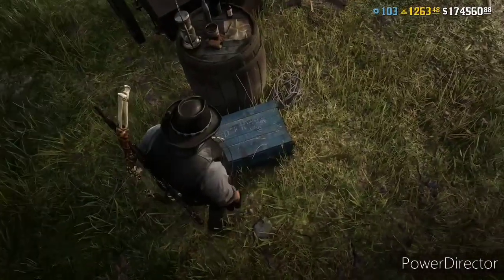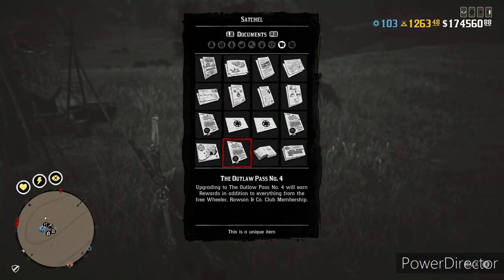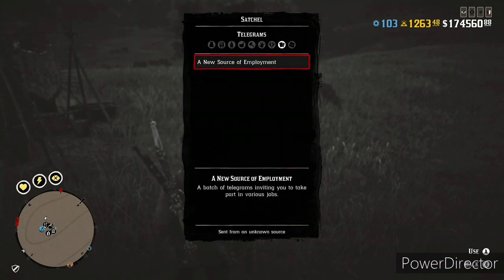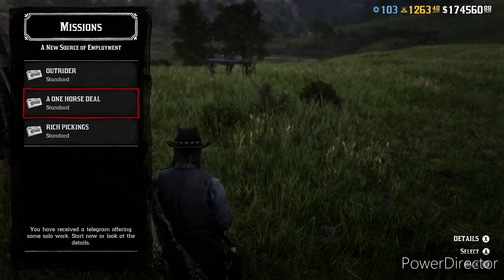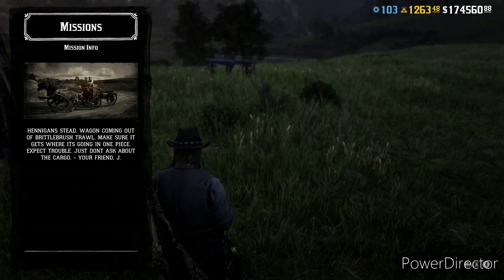We're going to be talking about these three new missions that we get from this mysterious character named J — just the letter J. I think he'll be added in later on. You collect the letter, open up your satchel — it took me a little minute to find it as it was buried at the bottom — but here we go. We got three missions: Outrider, A One Horse Deal, and Rich Pickings. I'll go over how I completed each one and the minimum pay you can expect.